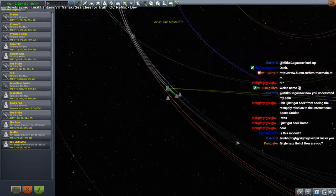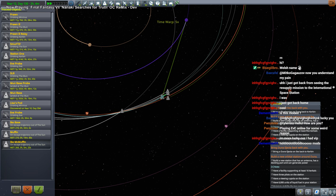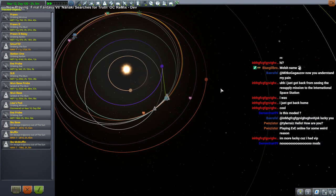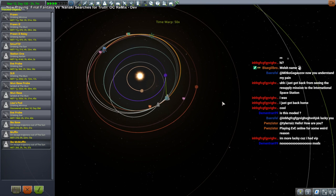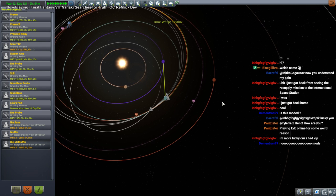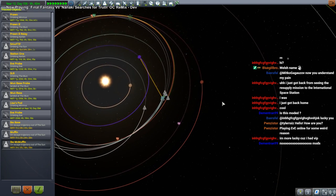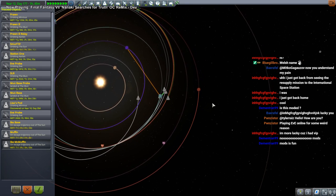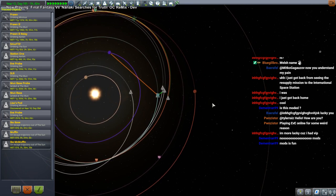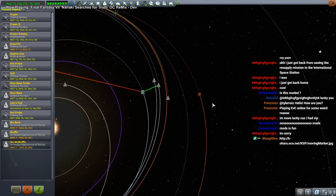First we need to do a mid-course adjustment for the Ike McMuffin. The reason it's called McMuffin is because they wanted us to bring blueberries back from Duna. No mods. I'm not an important person — I'm the opposite of an important person. Whenever I go places I have to sit with everybody else.